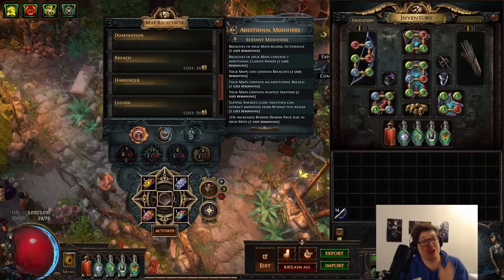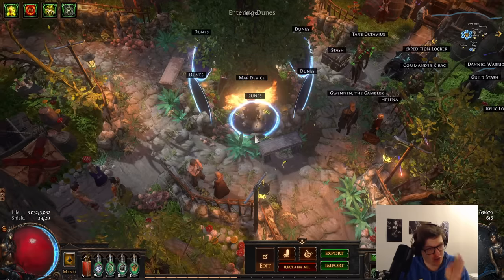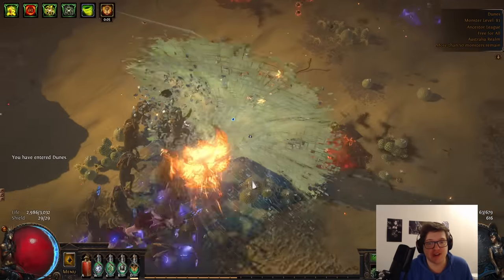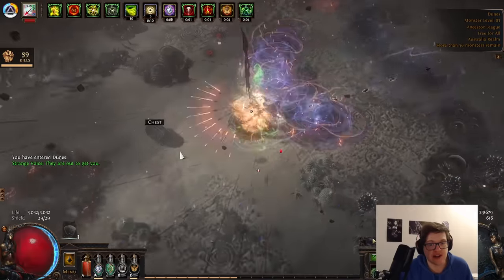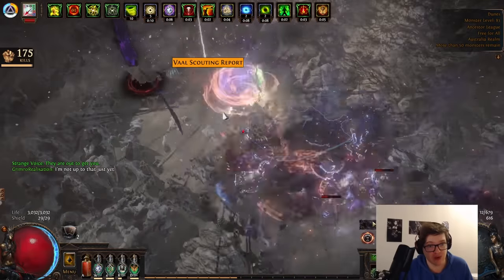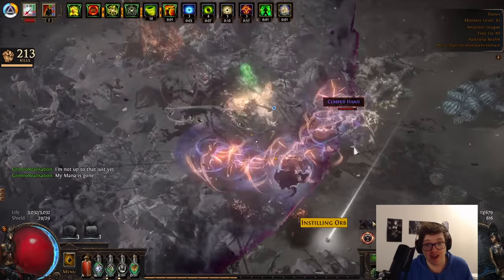For those new to breach farming, let me show you how to run a map. Breach is actually one of the hardest mechanics I've personally had to run — it requires a pretty fast character. When we get in, we check if we've got a delirium mirror. I personally activate this, looking to get four rewards out of it. If you're worried about difficulty, clear the rewards before you activate any breaches, because breaches get pretty gnarly with delirium active.